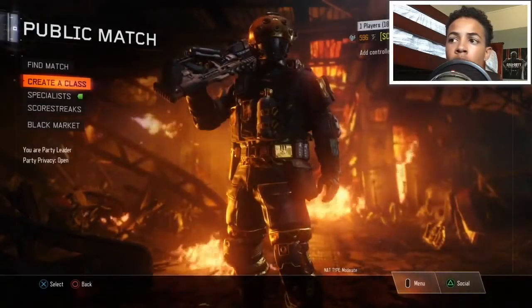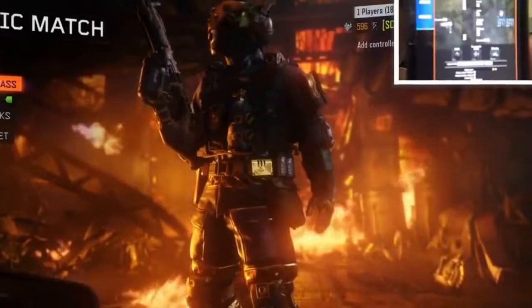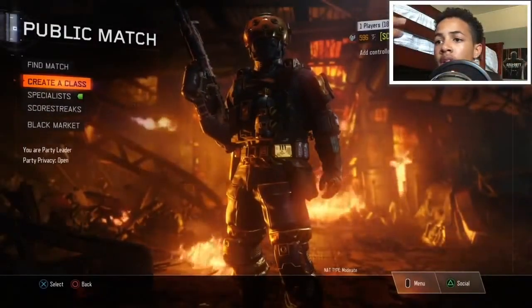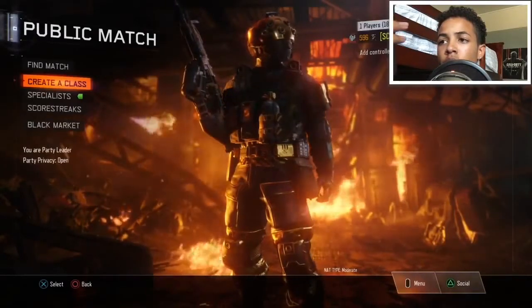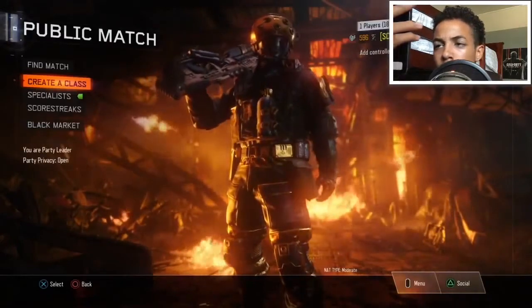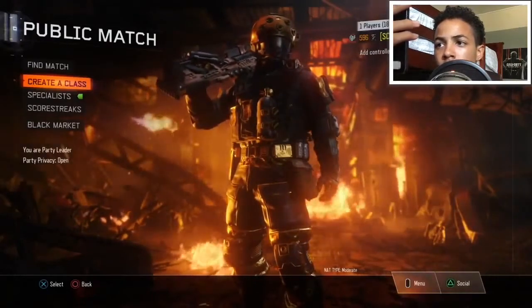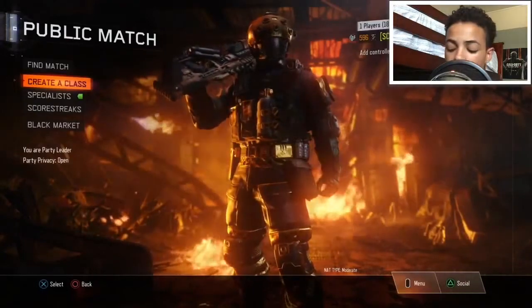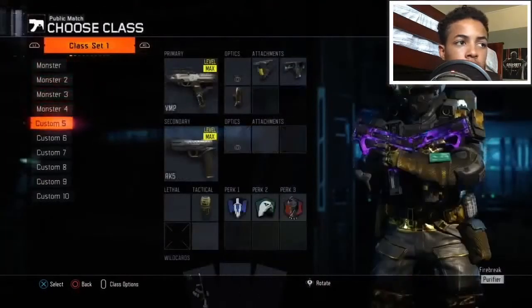I have the generator app on my phone. I got the RK5, and I got Wraps, GI Unit, Mothership, and then Flat Jacket, just normal frag grenades and Black Hat. So I'm going to put that class on and let's see how it goes.